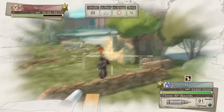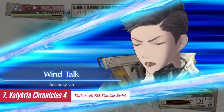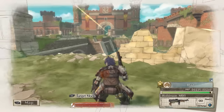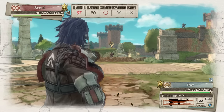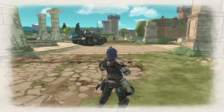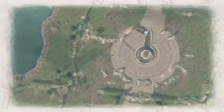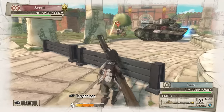Valkyria Chronicles 4 delivers a fresh and engaging experience that reminds players why the series was so beloved in the first place. The narrative is driven by a cast of lovable characters, each with distinct personalities and motivations, making the storytelling both heartfelt and entertaining. The gameplay combines third-person shooter elements with strategic gameplay. Players utilize command points to control units and engage in turn-based battles on the battlefields. Valkyria Chronicles 4 also introduces a wealth of customization options, allowing players to tailor their team's abilities and loadouts to suit various situations.